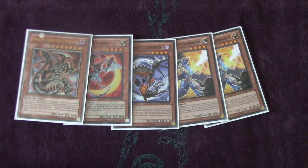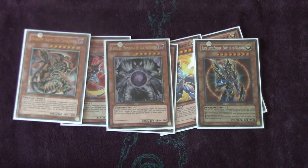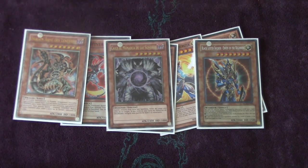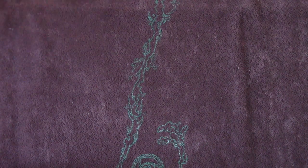And obviously Dark Armed Dragon — it's amazing. One Vanity's Fiend. No need to explain that. And one Caius. Caius is very powerful in the mirror match — it's just really good removal in general, and I want instant outs to the mirror match because it's definitely going to be one of the most popular decks played. Caius has been working out really well. I originally had two in the deck but had to cut it because of space issues and not wanting cloggy hands.